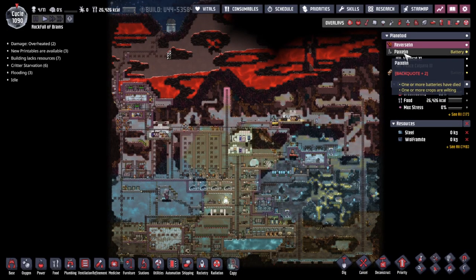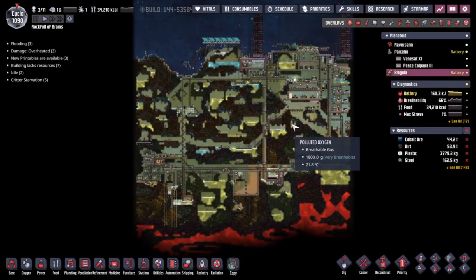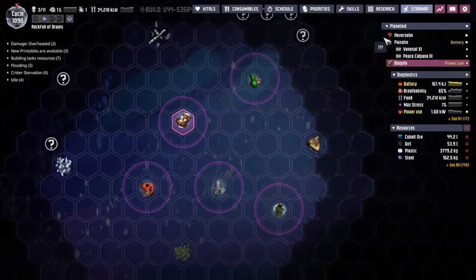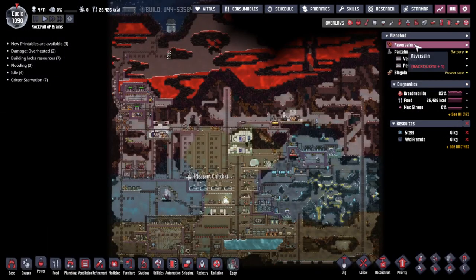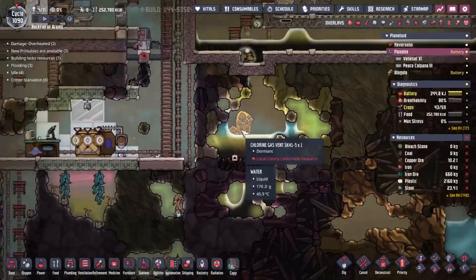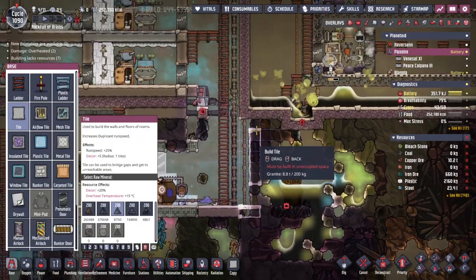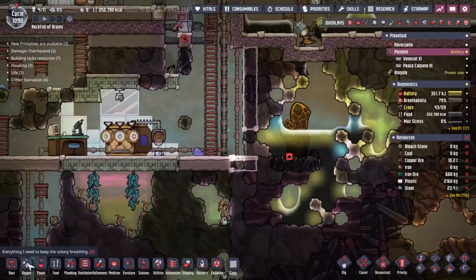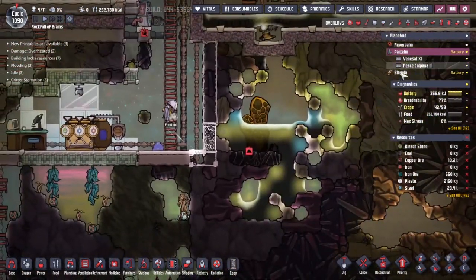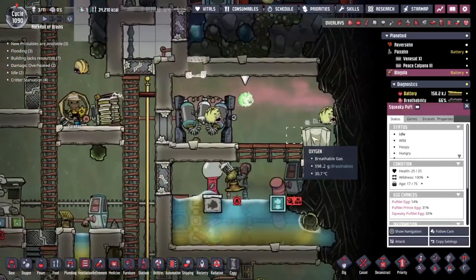Hey guys, welcome back to Oxygen Not Included, Clay's Amazing Space Colony Simulator extraordinaire. My name is Twitchy and we're in the Rock Full of Brains, a collection of asteroids out in the wilds of space. Untold possibilities are within our reach, and today I want to explore the possibilities to do with this little chlorine vent down here. It's a building we've been ignoring for a great amount of time because I didn't really know what to do with it. But now, I actually have an inkling of what I want to do.